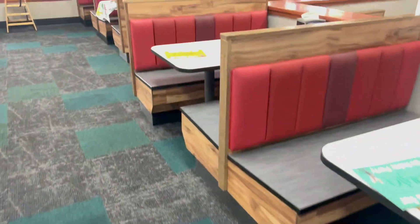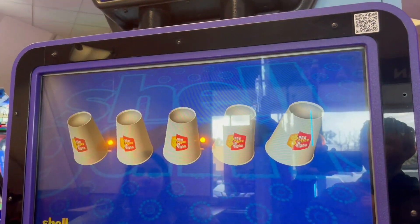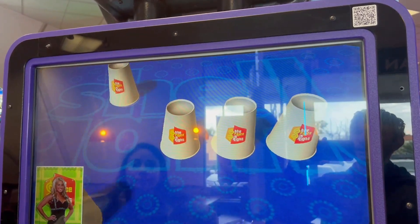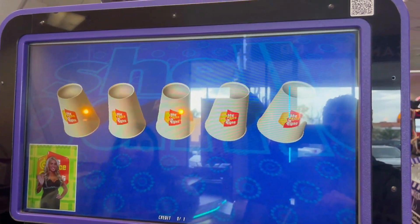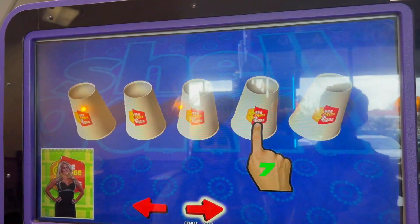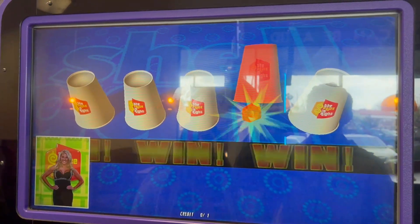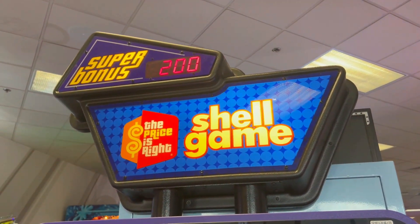Now we are going to go play some games. We're going to play a shell game. What you have to do is follow the gem, then use your selector to find the gem. I have no idea where it is. I'm told it's this one — I wasn't paying attention. Let's see if it is there. And it is!